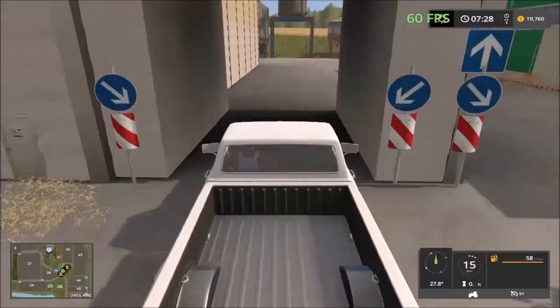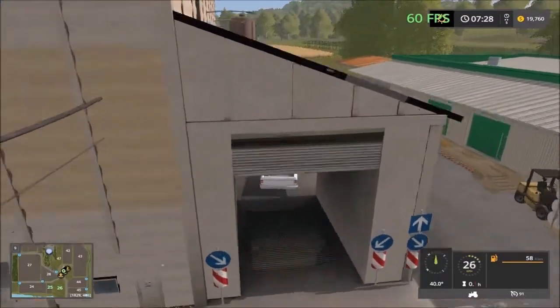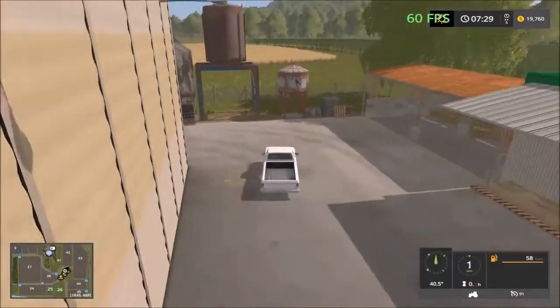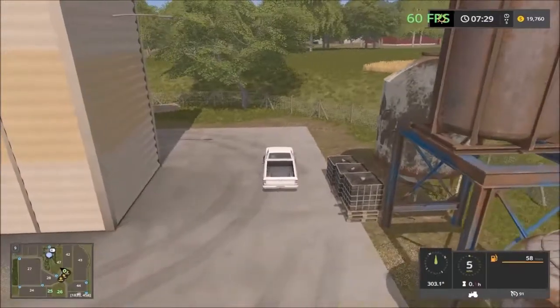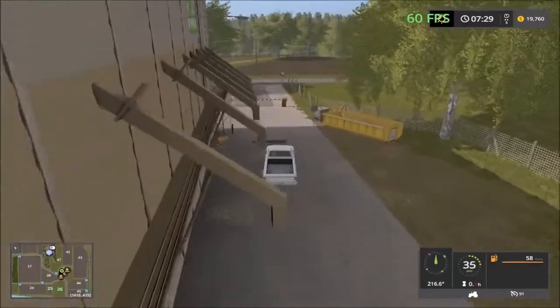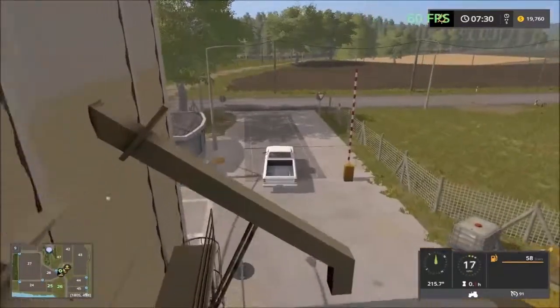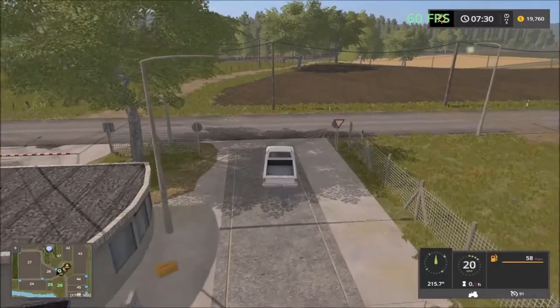There are multiple sell points here — one, two. We can sell straw and we have seeds and fertilizer there. At the back we have the loading points. Multiple sell points — let's see if there's anything else. Nothing else down here, so we have to head back the way we came.